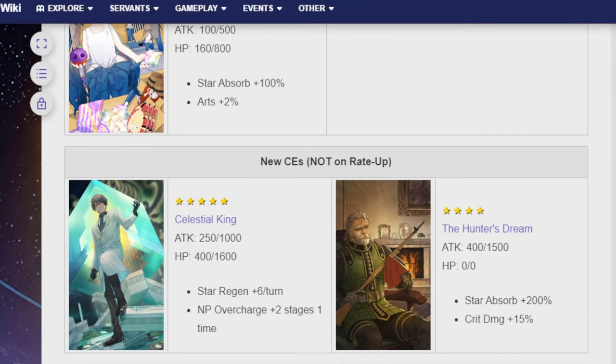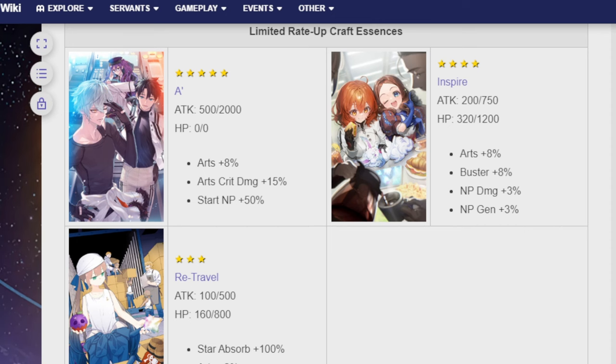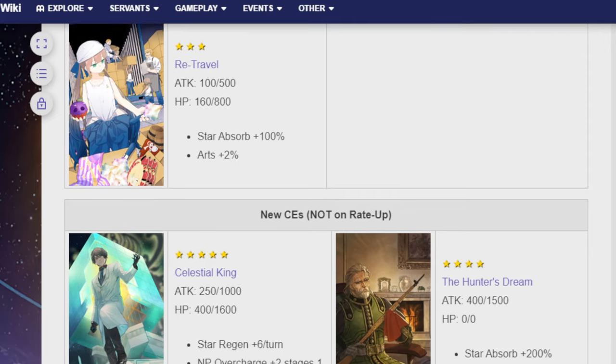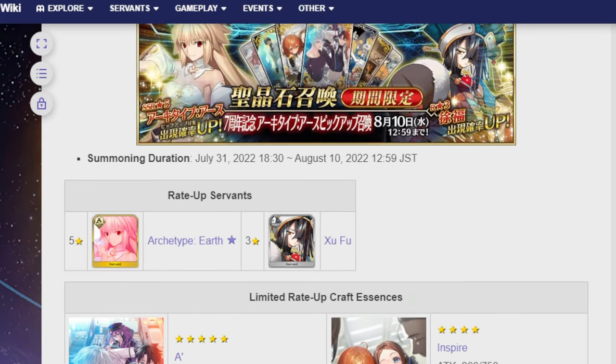Celestial King is Star Regen up 6 turns and NP Overcharge plus 2 stages 1 time. Hunter's Dream is Star Absorption up 200% and Crit Damage plus 15%. Celestial King is very good. It is also attack and HP based — I had no idea they could do both, but they can. I was so used to only seeing ones like Kaleidoscope and Black Grail, which I actually leveled up and looked at. But anyway, those are the CEs.